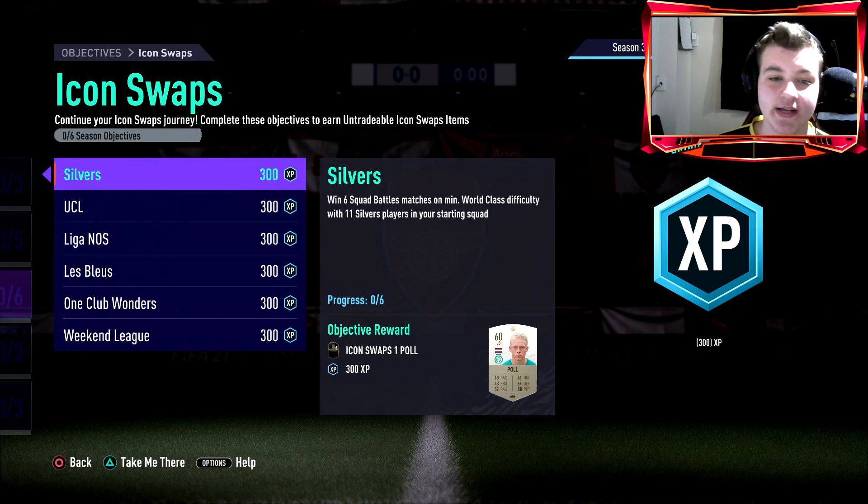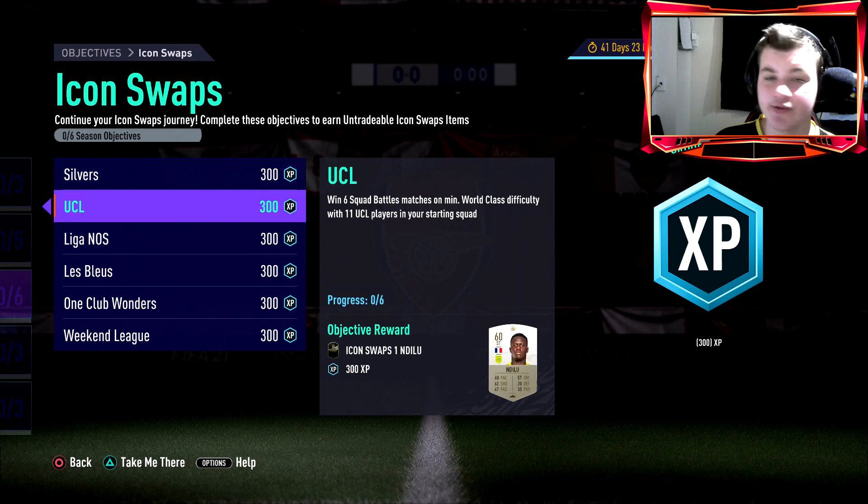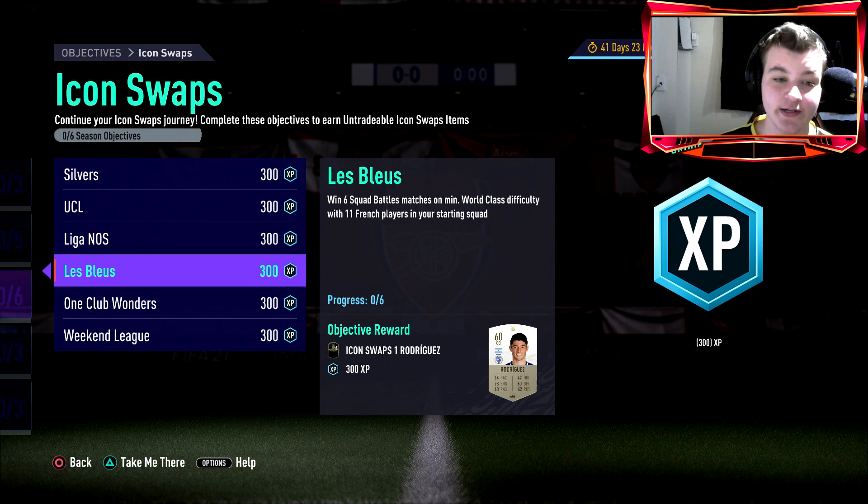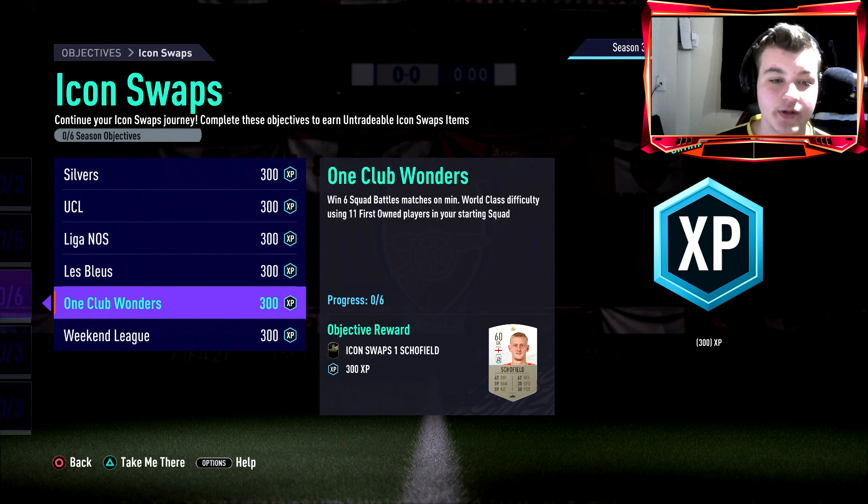The requirements: win 6 squad battles on at least world class using 11 silvers; win 6 on world class using at least 11 UCL players — gold UCL common and gold UCL rare; win 6 on world class with 11 league and nation players — the Portuguese league, French players (not the French league, just straight French players); and 11 first-owned players. First-owned means players you packed or completed through an SBC — not bought off the transfer market.